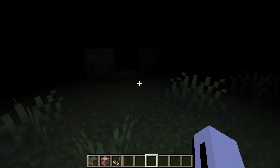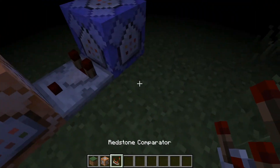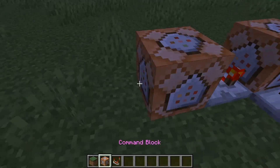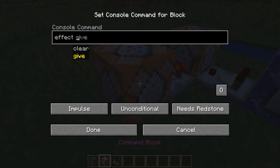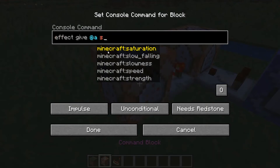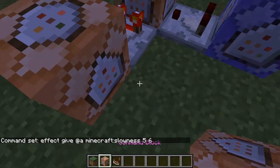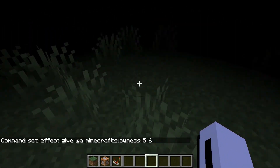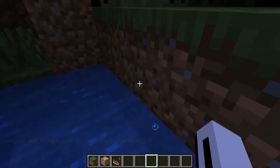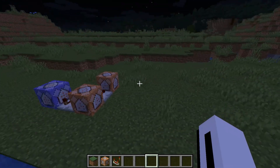This might be good if you're making a harder map — you can hide the command blocks in the ground. There's a bunch more you can do, like setting up two effects at once. For example, you could do effect give @a slowness for five seconds and maybe level six — so if you walk through it, it makes you slower. You can use these effects for pretty much anything. So yeah, this is just a basic tutorial on how to do stuff like that with command blocks.